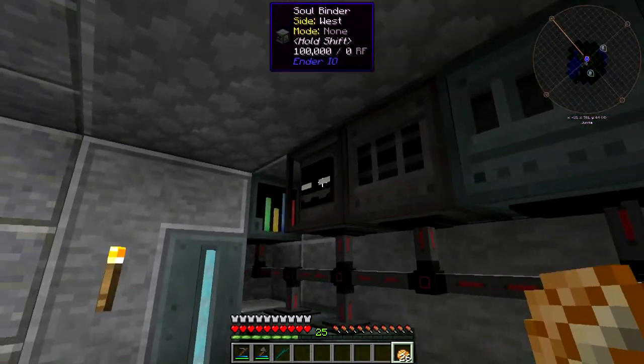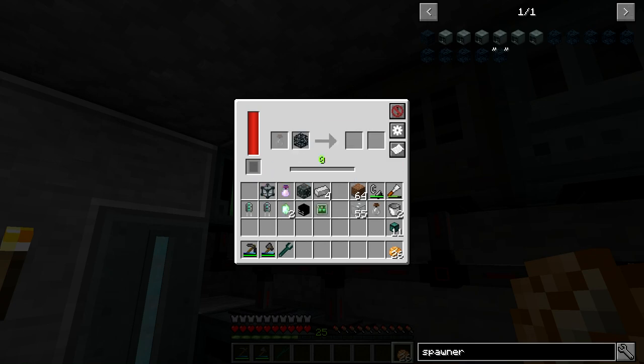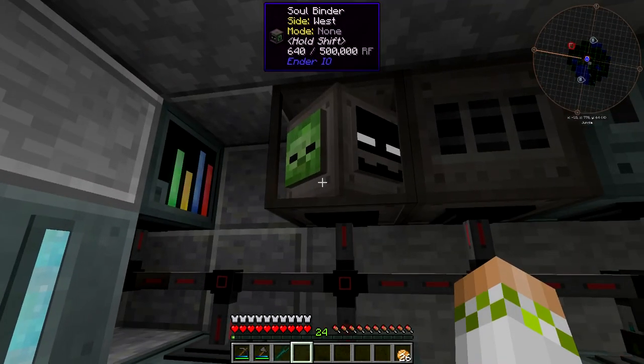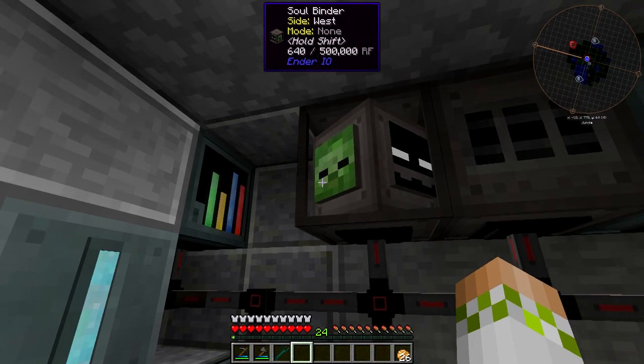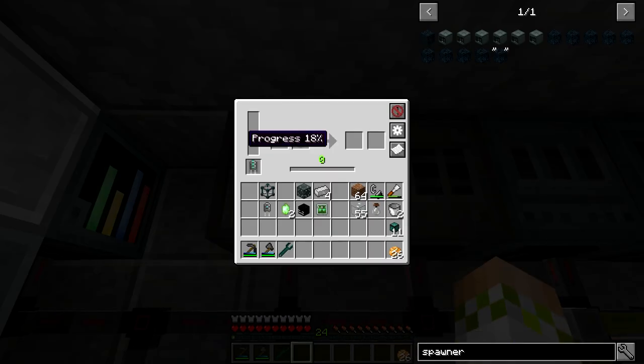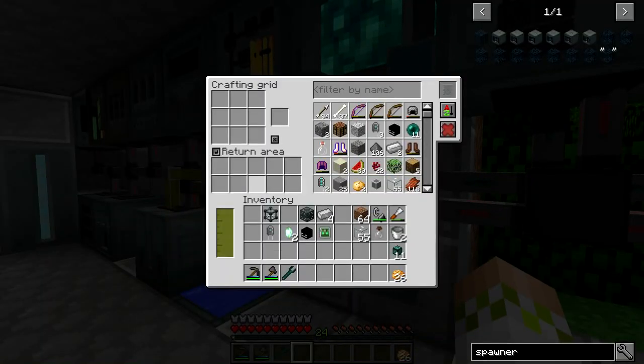The first thing to do is go to the Soul Binder. Put the broken spawner in there, then take a soul vial for whichever mob you want — in my case, a witch. You should do this relatively early on because it takes eight player levels. I'll put in a capacitor; it's going to use a lot of power but should go at least a little bit faster. The machine spins as it processes, slowing so each process takes one full turn.